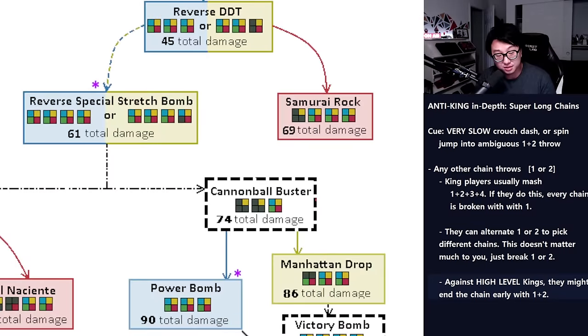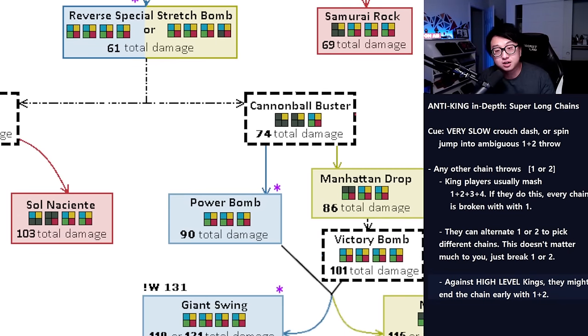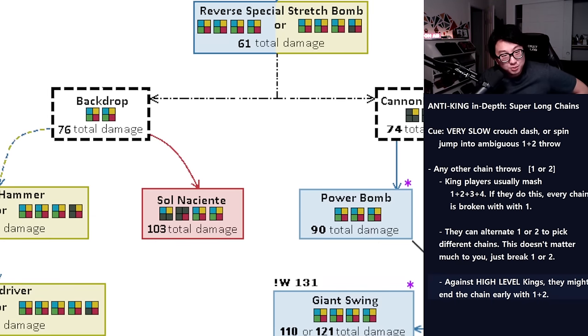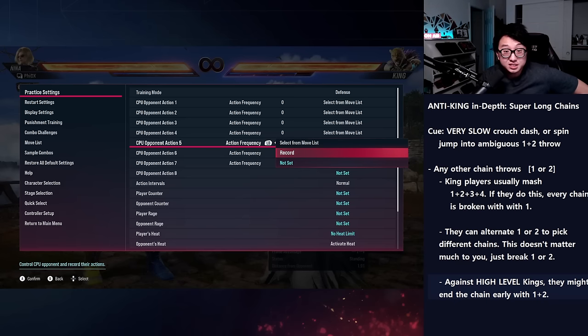There are also 1+2 breaks in the chart — that's what I mentioned where a high-level King player will stop early to guarantee damage. If you're at that point you're probably at a high enough level where you didn't really need this guide, but if you watched it anyway I appreciate it. Hope you enjoyed this video — please leave a like and comment, subscribe if you want to see more, and let me know if I missed something. I'll catch you in the next video.